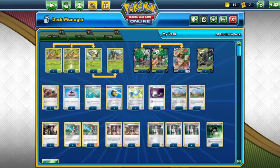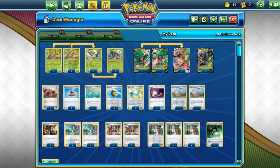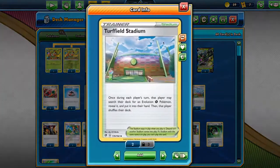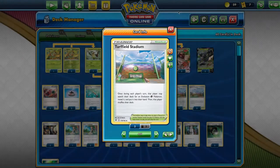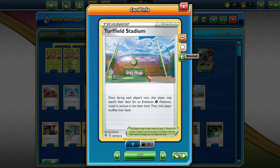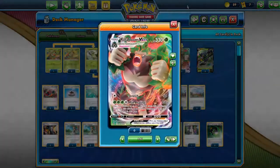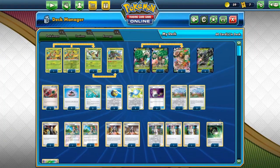Then we have 3 Switches, which are necessary for Zarude to work, and of course they help in situations where you are asleep or anything like that. Then we have 3 Turffield Stadium, which gets you an evolution grass Pokémon into your hand each turn. This is a super good stadium because not only does it get rid of the opponent's stadium, it also just gives you an evolution Pokémon each turn. It can get you VMAX, Thwackey, or anything that's an evolution grass if you don't have any Rare Candies.